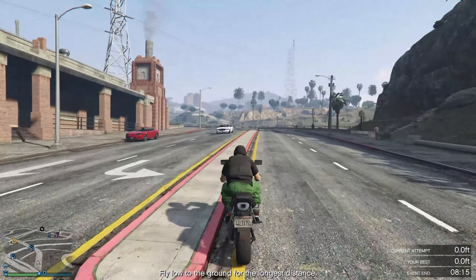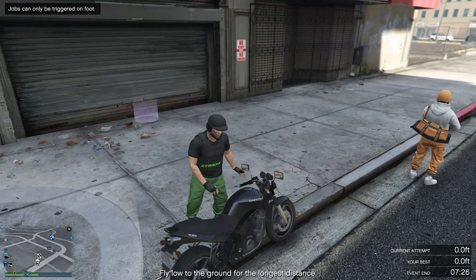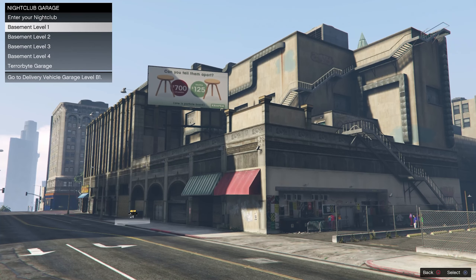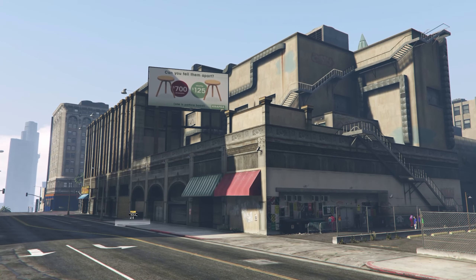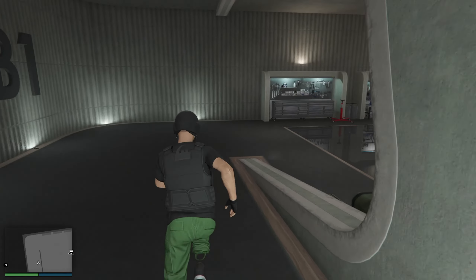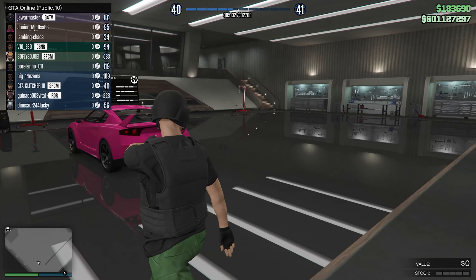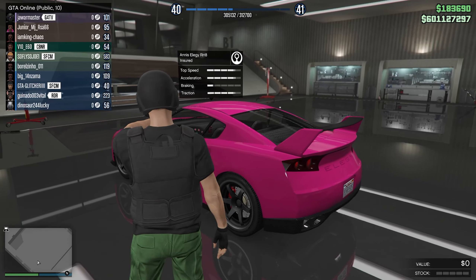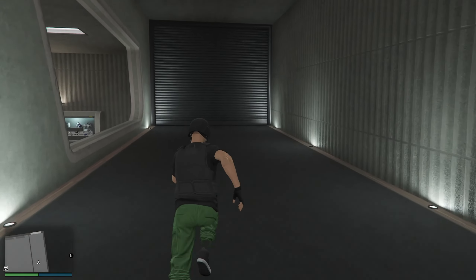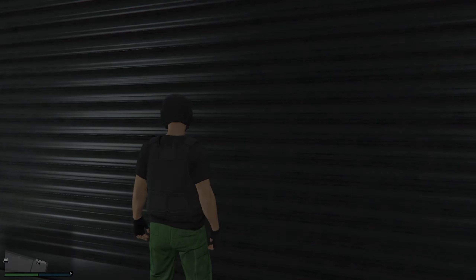Let's go ahead and check out the result inside of our nightclub. Once here, go ahead and make your way inside of your Speedo Custom garage, which is basement level one. As you guys can see, we have our LRG RH8 — perfect, that's exactly what we want.